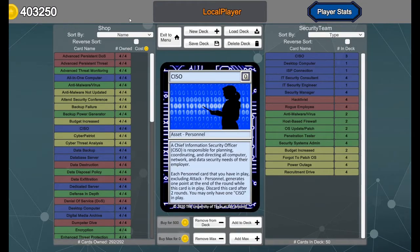Let's take a look at the cards in our Security Team deck. The purpose of this deck is to use different asset, personnel, and defense cards to build out a team, and then to use our CISO to generate points from cards, many of which don't normally generate points on their own.